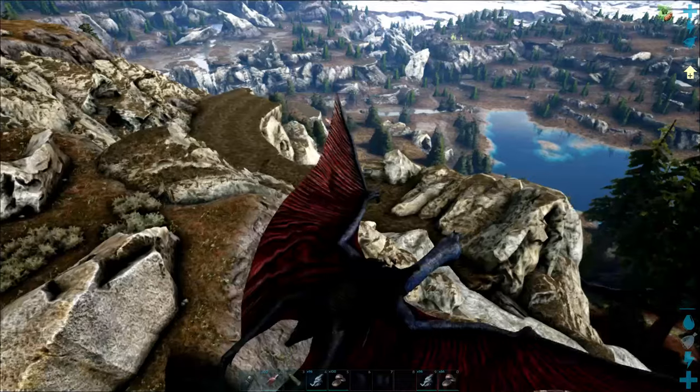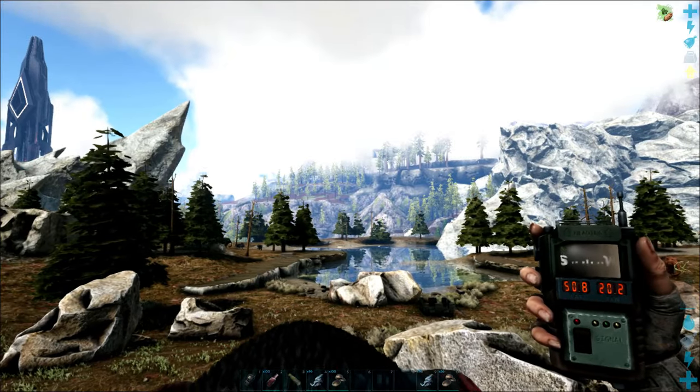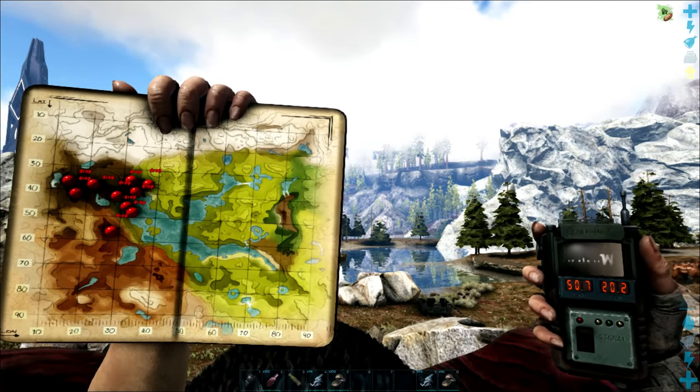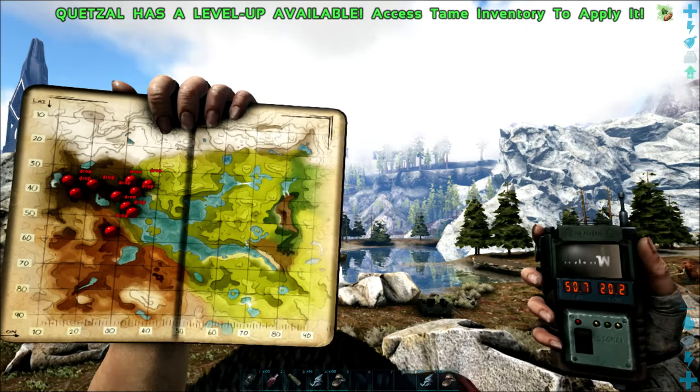This mountain is actually right above the oil cave, so if you know where that is you're good to go. If you don't know where that is, the coordinates of about 50.8, 20.2 is the best place to find them.